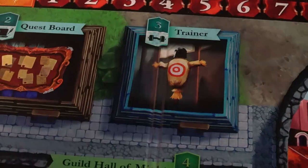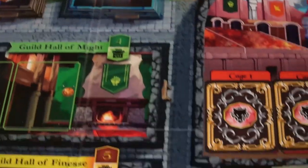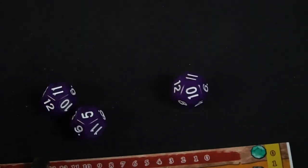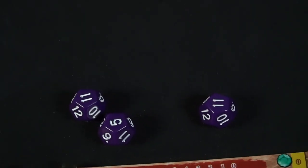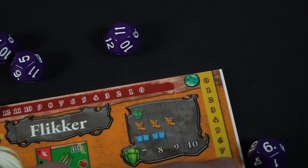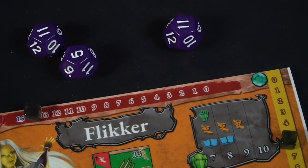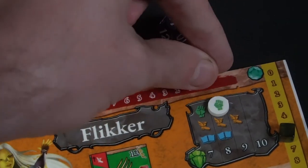Then there's the trainer zone. This is the place in which you can roll any skill, and you must roll four times the tier. On a success, you can pay souls equal to that tier, and that will actually give you an extra skill. You'll use these little skill tokens to increase your skill and place them down — so you can go from two to three, three to four, or one to two, depending on what your skill is.